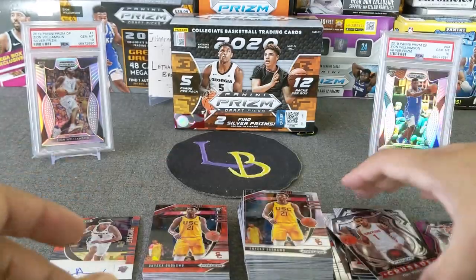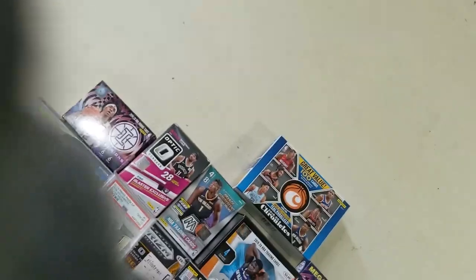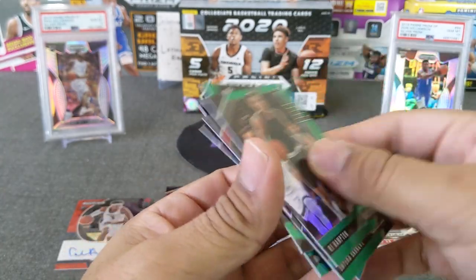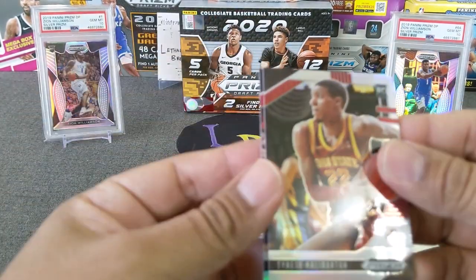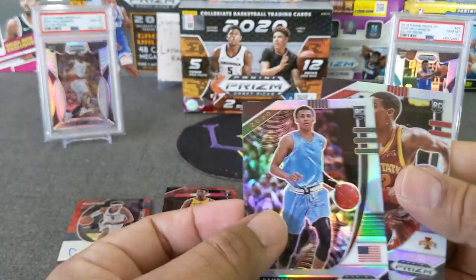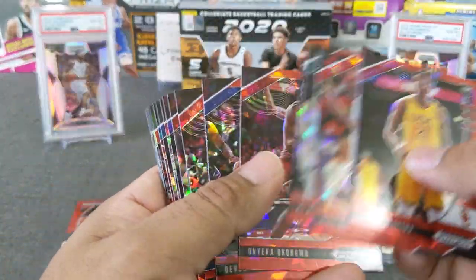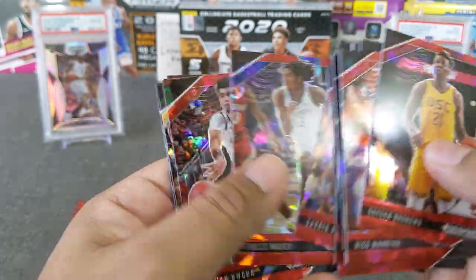That's it guys, that is the opening. Oh crap — there it is, there's the layout. Sorry, it's been a while, I need to remember my camera placement. So silvers: Josh Green and RJ Hampton — that's a nice RJ Hampton for sure. Slippery Hampton. And here's all the reds.